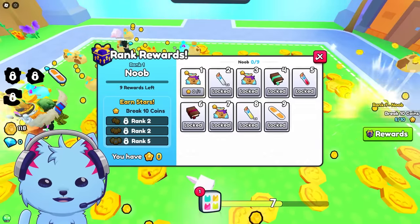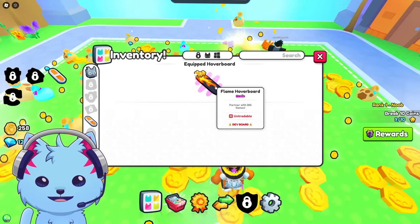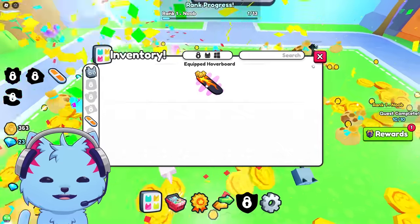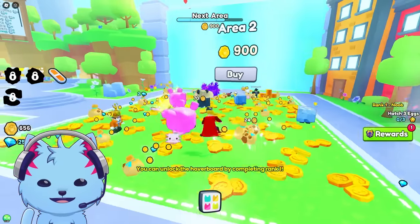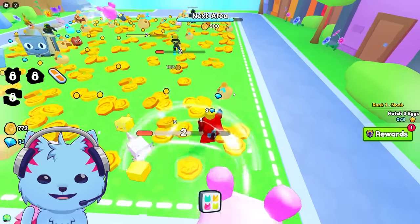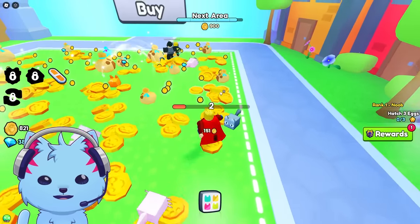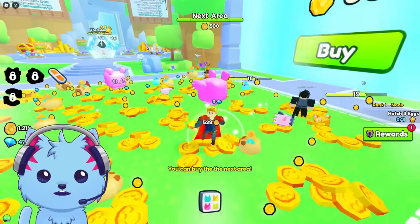Let's click the buttons - we get a bunch of rewards. What is this? Hoverboards! Do I have a hoverboard? How do I use it? There it is - nice! Cute to use the hoverboard. This is awesome. Pet Simulator 99, we've been waiting forever. We need 900 coins to reach the next area.